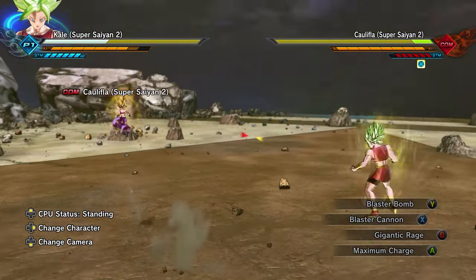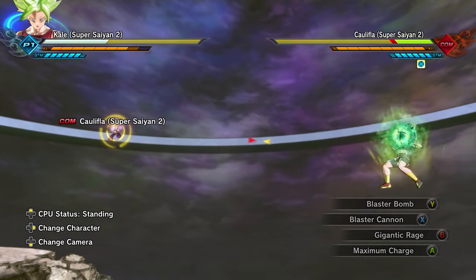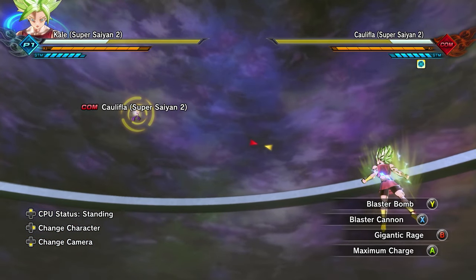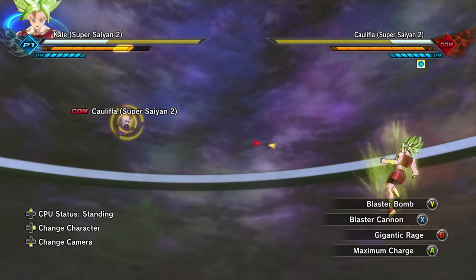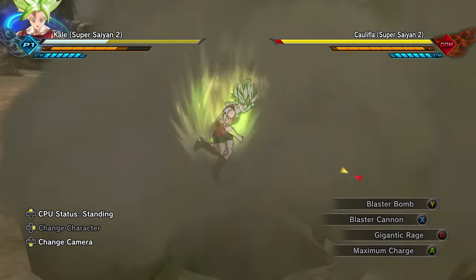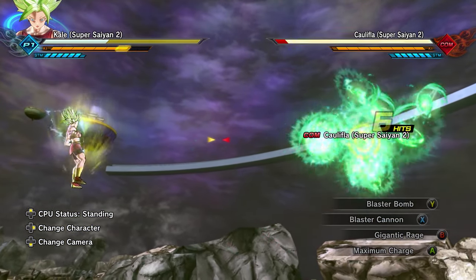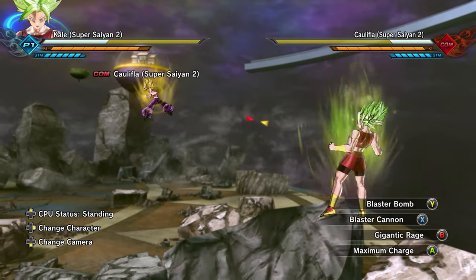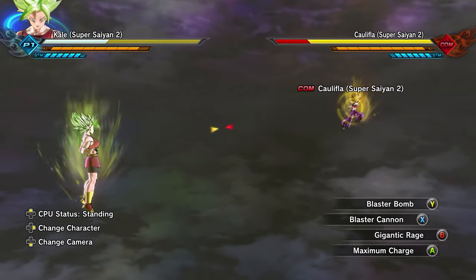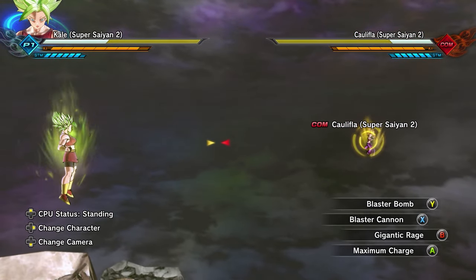Alright, let's check out our moves. Blaster bomb — so it hits you and explodes. What happens if they hit the target? Same thing. Pretty trash move it looks like. Gigantic rage, of course. Blaster cannon. Wait — so you can teleport after you hit them with the blaster bomb. Or is that just a blaster cannon thing? Yeah, so it looks like a blaster cannon.